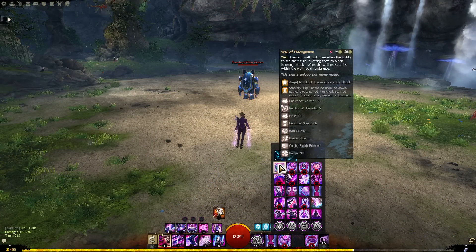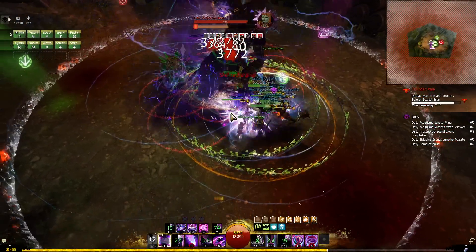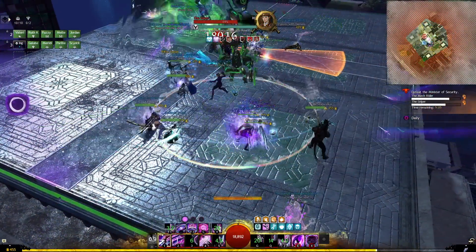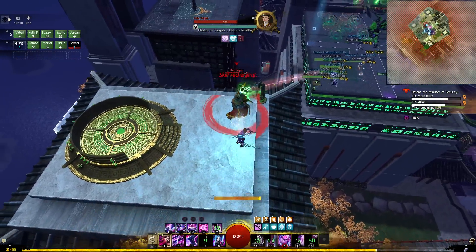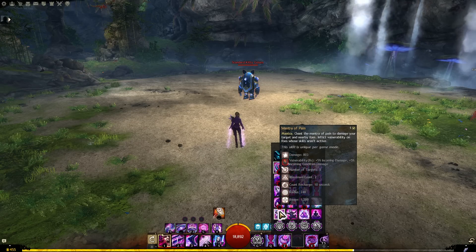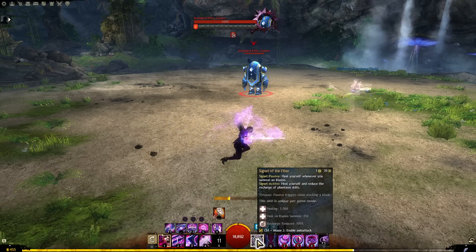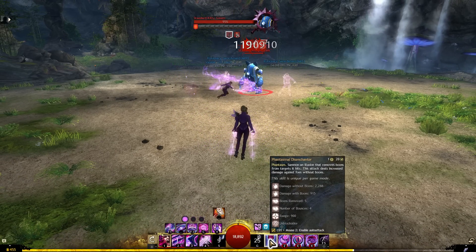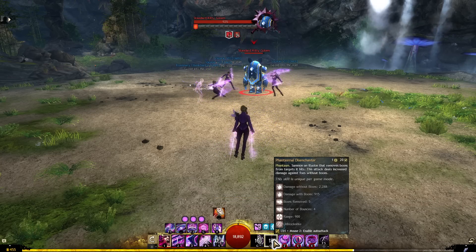There are many utility skills useful in certain fights. Well of precognition pulses aegis out to your teammates, reducing pressure and helping handle mechanics in fights like Maitrin, Kadeem, or Deimos. You can also take blink or portal for mobility, feedback for more reflects, or if the fight doesn't require much utility, just use mantra of pain for a no-animation extra bit of damage. Your heal skill, signet of the ether, recharges all of your phantasm skills, so generally use it right after your greatsword 4 or sword 5 and then use them again. It also recharges your disenchanter, though that is lower priority.